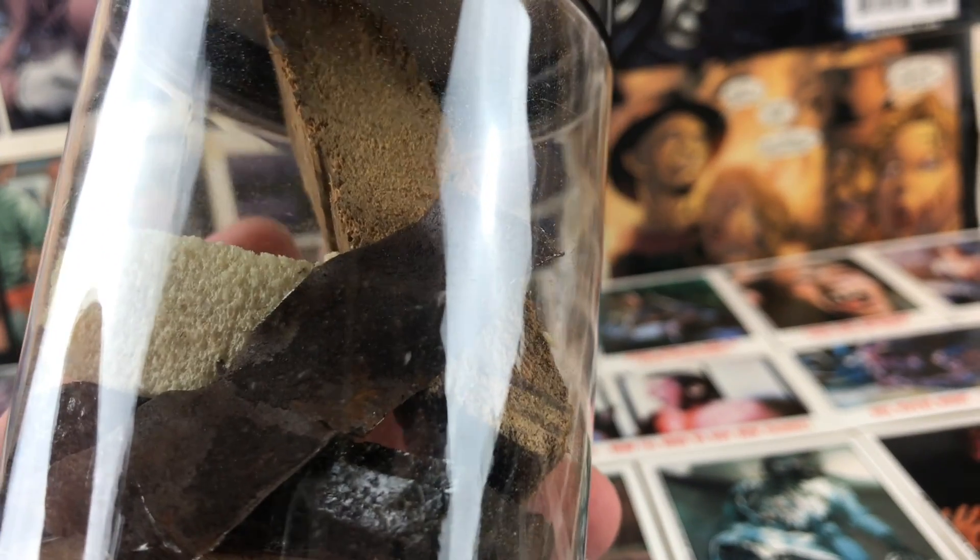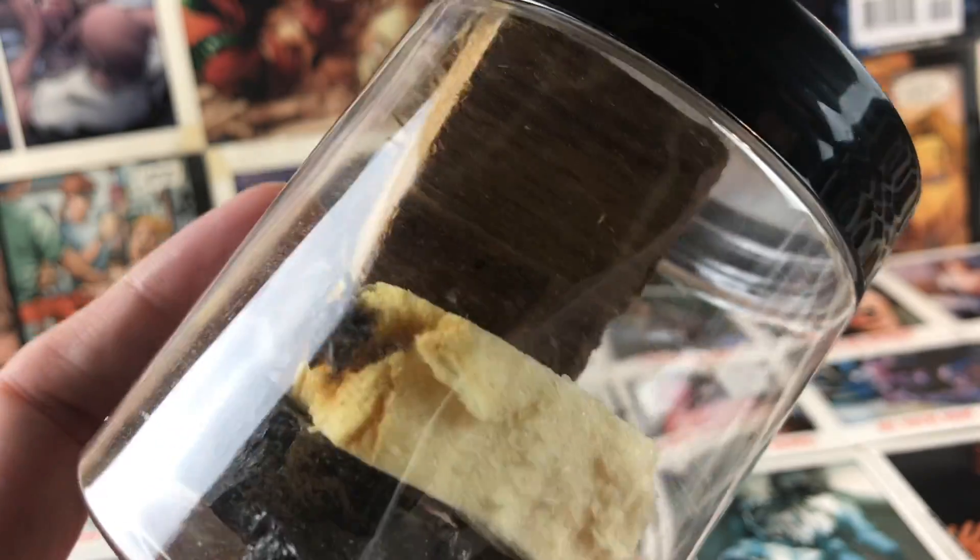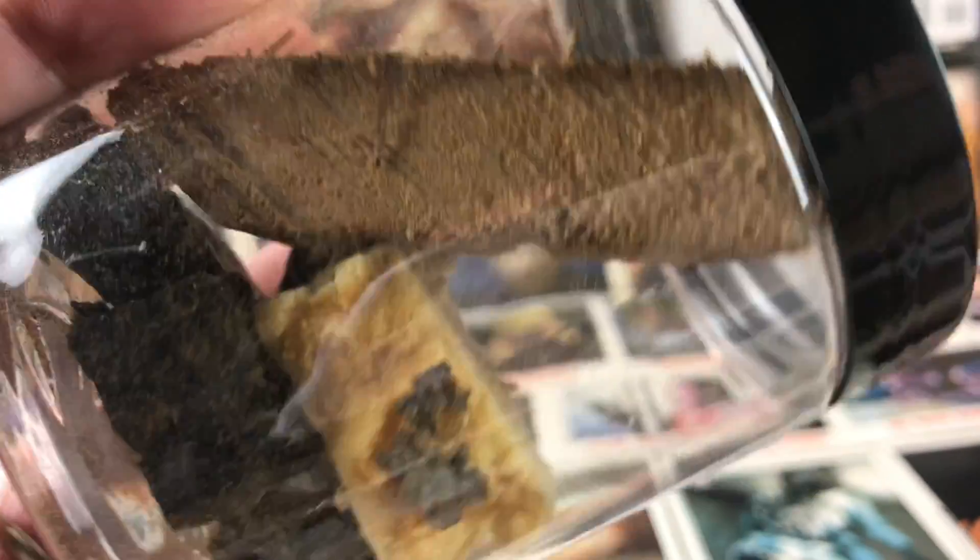There's all kinds of little chunks in here, and if you look closely you can see pieces of wood, looks like maybe some coal maybe from the fireplace, some pieces of metal, as well as what I think might be some insulation in there as well.